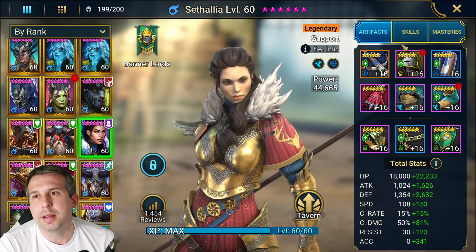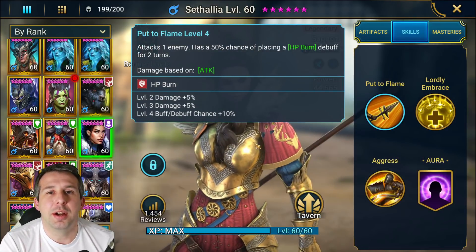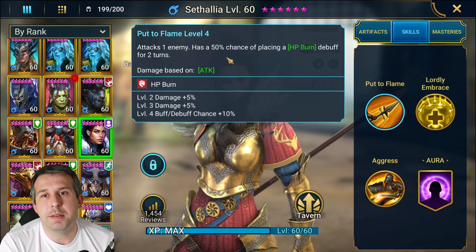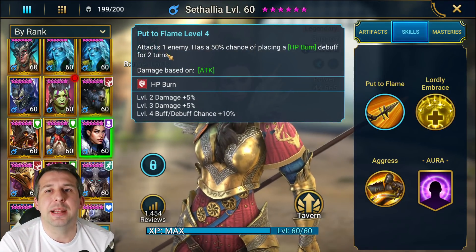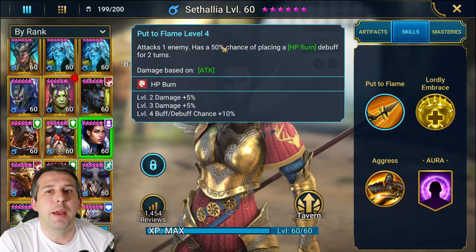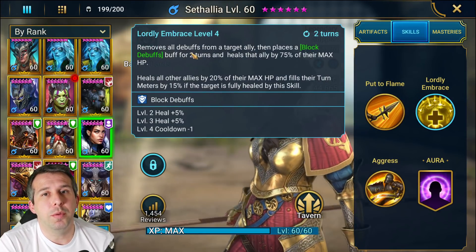Let's go into what she does. Her A1 has an HP burn - it's a single hitter with a 50% chance of placing the burn. It's an okay A1, nothing more than that. It gives her some clan boss viability, giving us some way of doing damage on clan boss while she does the rest of her kit. She's got a two-turn cooldown on her A2.